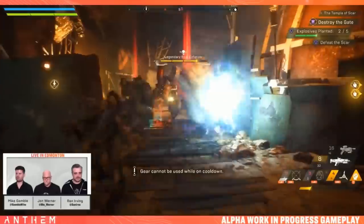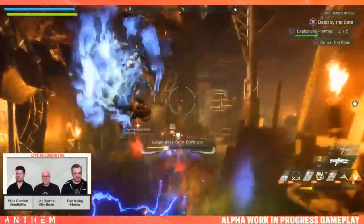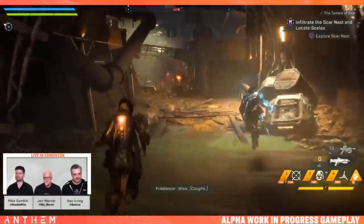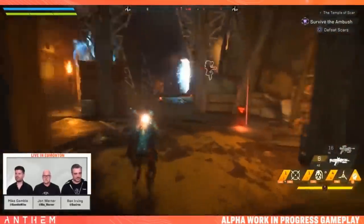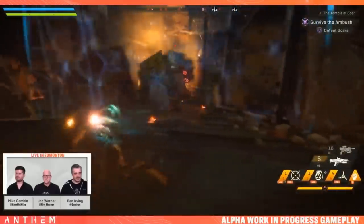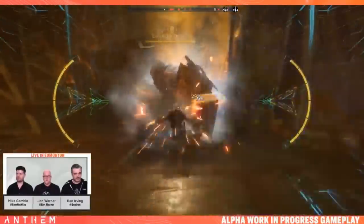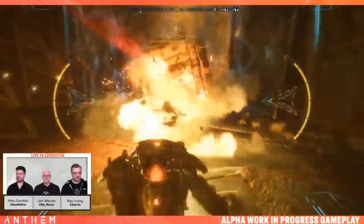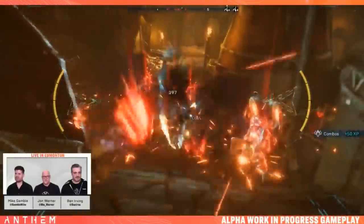The Interceptor had a big up-close tank Colossus supporting him, taking fire with his shield and forcing enemies to attack him with the taunt ability. The Colossus had a grenade launcher, a cannon, and a shock coil. Also supporting the Interceptor was a Storm focused around spreading the frost effect, which both the Colossus and the Interceptor had no problem comboing off with their detonator abilities. You don't need a team like this to take on a Stronghold though — you can complete it with all the same Javelins if you wanted to.